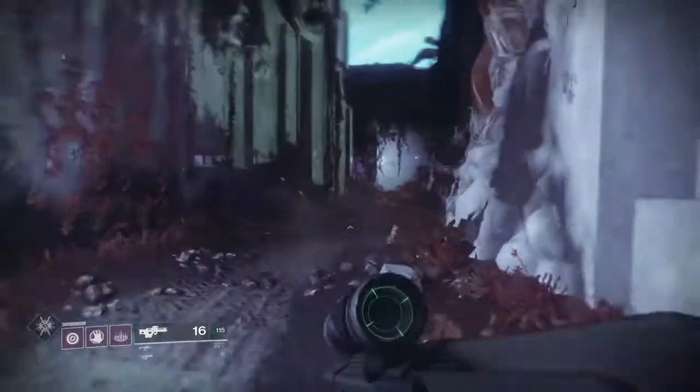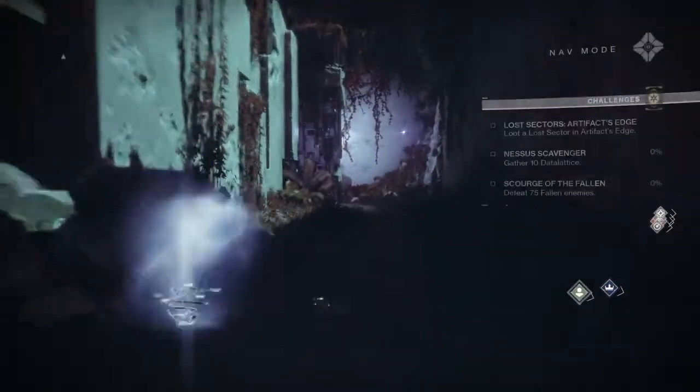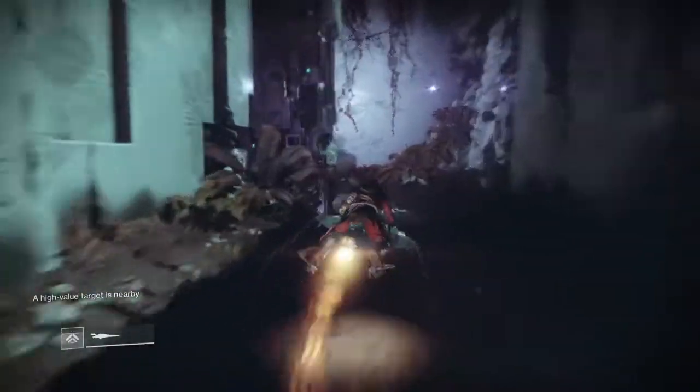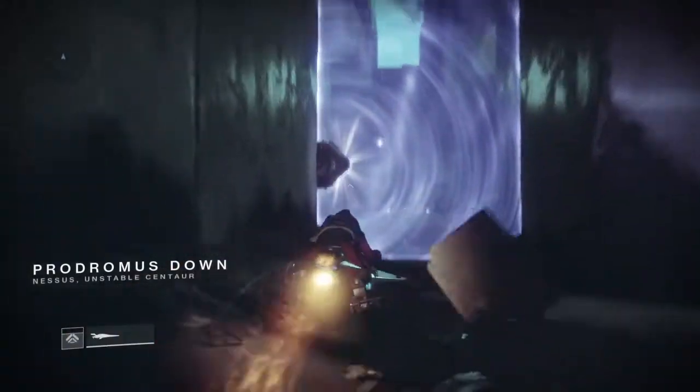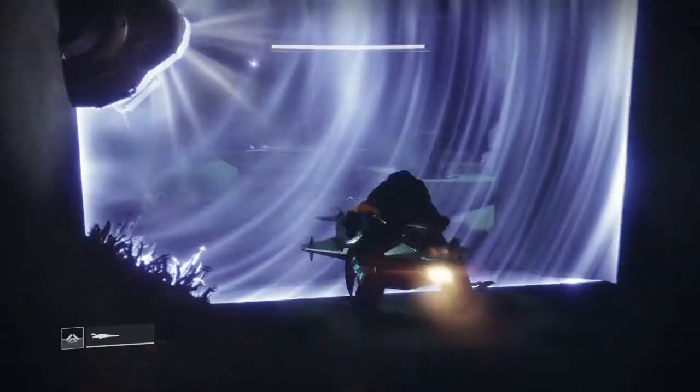Once you make it here, turn the corner and keep going. You'll eventually hit a barrier that denies you access to Prodromus Down. Let's find out how to bypass this barrier.